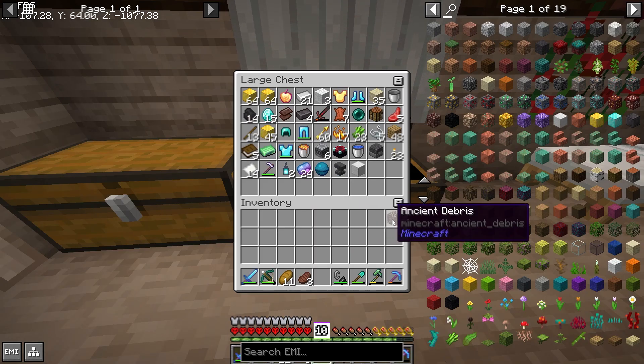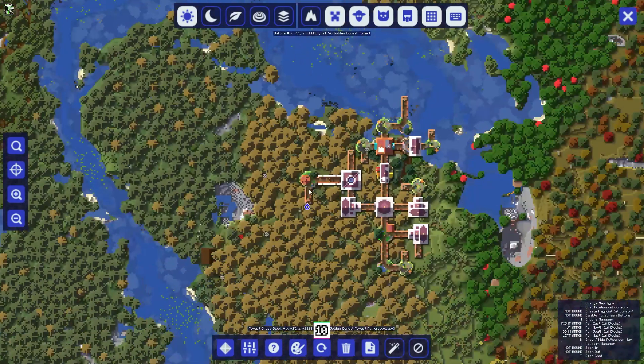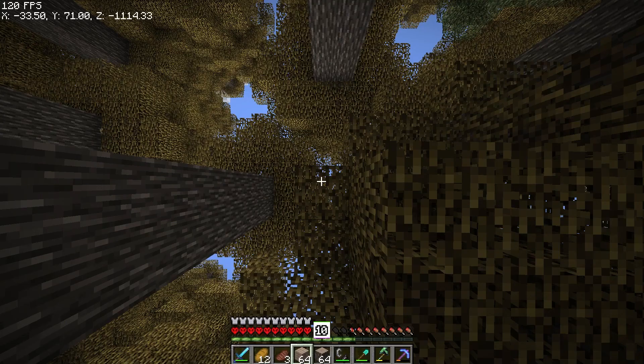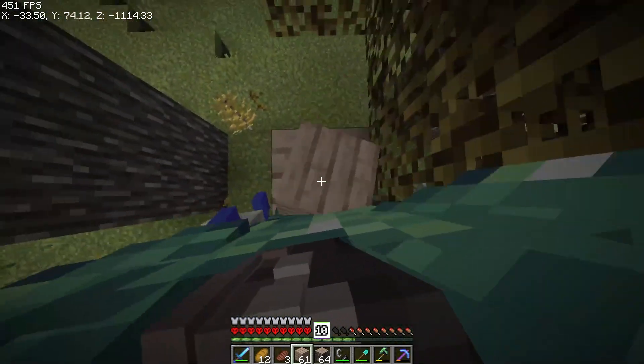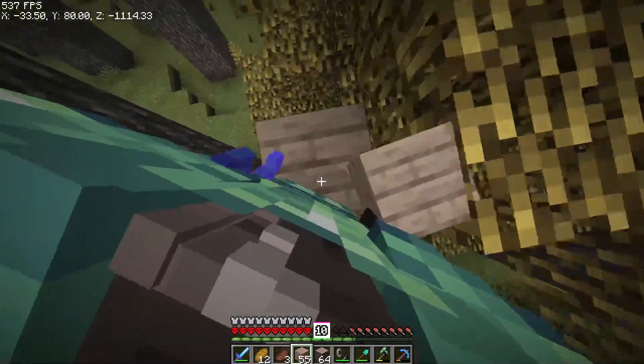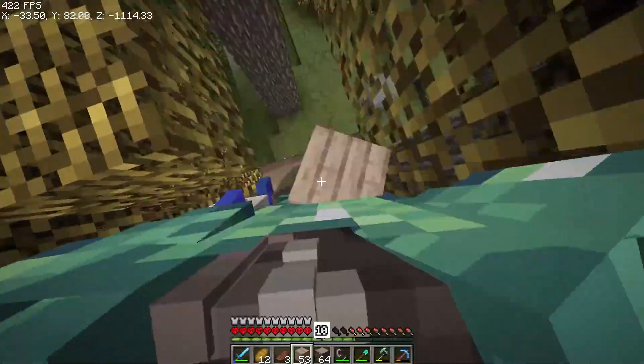Anyway, I put away my boundless treasure and then went to go get bookcases — because oh yeah, I forgot I was supposed to be doing that. And the way I decided to get bookcases was to go to easily the hardest location to get to: the village in the sky. So good job me, you're really smart.